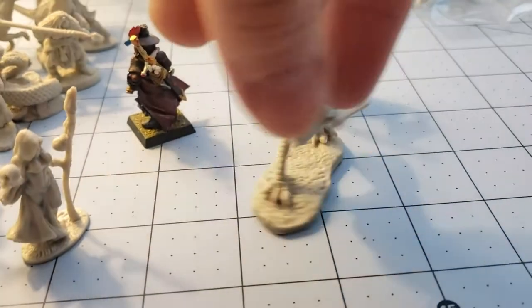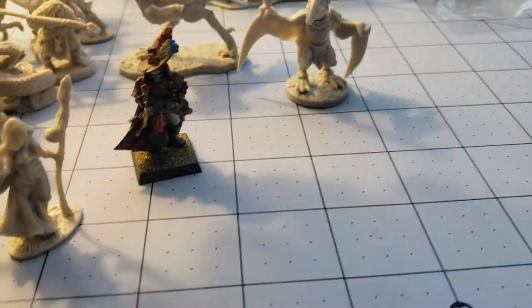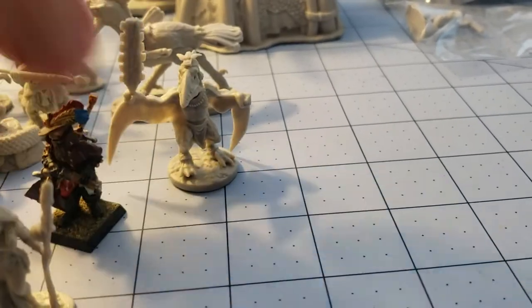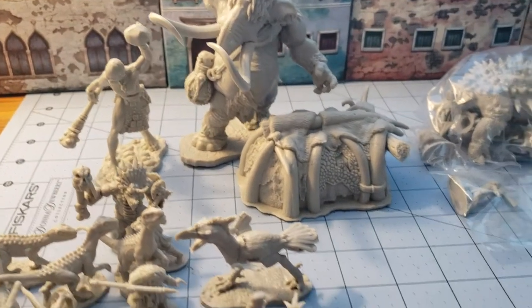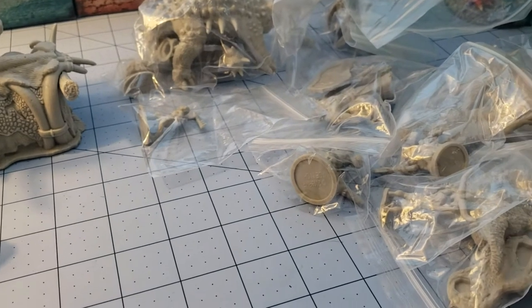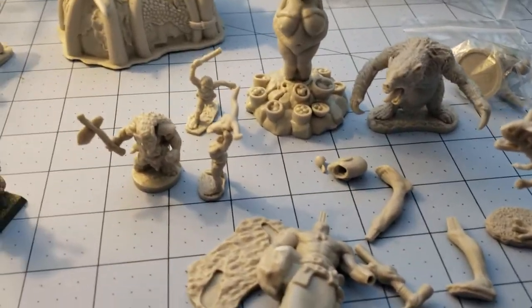And here we have a big terror bird — it's a good size. It's about the right size. I do like the fact that my dinosaur guys are a little bit bigger than the humans. And we're still not done — we're getting quite a pile of stuff here, and our centerpiece dudes in the back are just crazy. We've got a lot to go, so let me push these aside and we'll keep on popping bags open to see what else is in the Lost Valley.